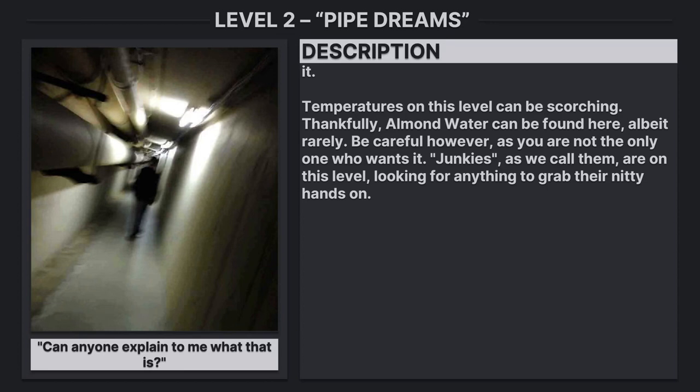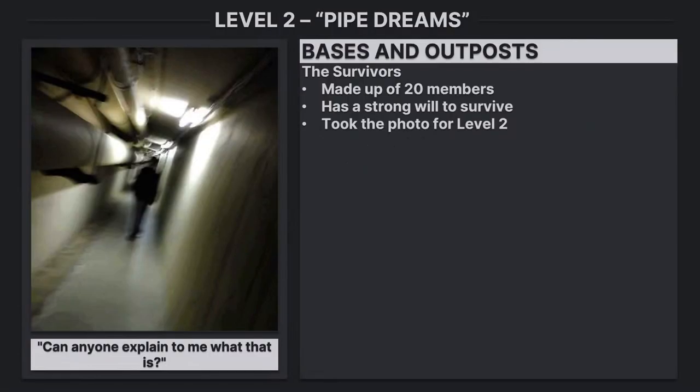Junkies, as we call them, are on this level, looking for anything to grab their hands on. There is a base and outpost of survivors, made up of 20 members, who have a strong will to survive. They took the photo for Level 2.